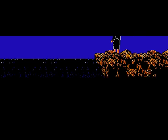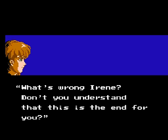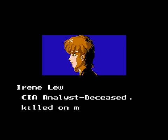It looks like Ryu is pursuing Irene for some reason. I thought those two liked each other. 'What's wrong, Irene? Don't you understand that this is the end for you?' 'Ryu! What are you doing? Ha ha ha! No one who has seen what's going on there can live to tell about it.' And she falls. She wasn't birdwatching, in case you were wondering.